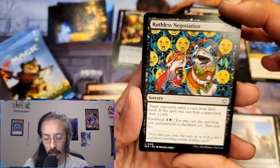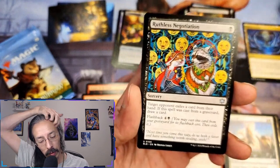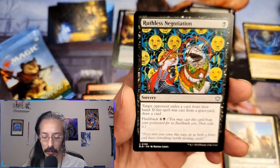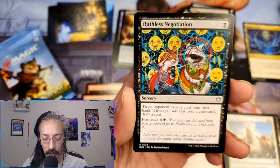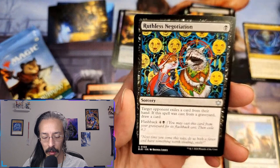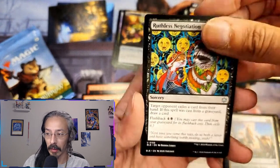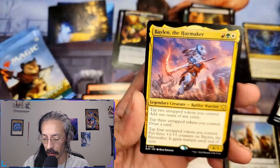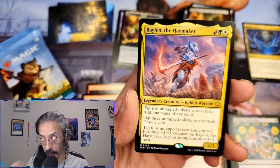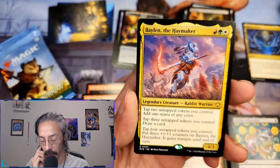Ruthless negotiation — one cost, target opponent exiles a card from their hand. If the spell was cast from the graveyard, draw a card — flashback. You can do this once and then pay the flashback and draw a card off of it. If you have six mana you can literally rip two cards out of their hand.